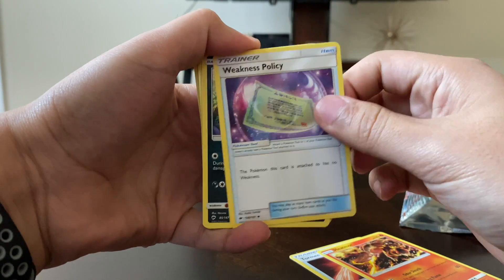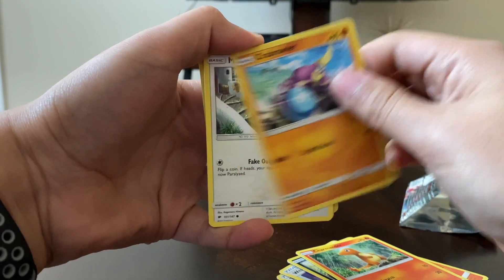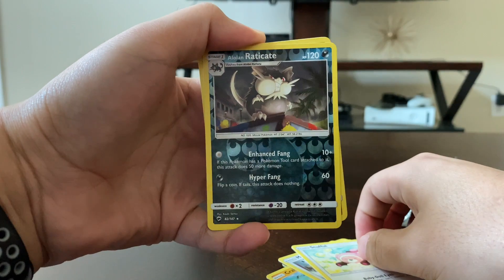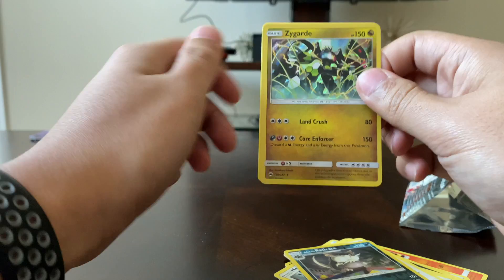First thing we have is Tormenting Spray, Heatmor, Weakness Policy, Sneasel, Charmander, Crawbrawler, Meowth, Stufful, reverse holo Incineroar, and our final card is a Zygarde rare.